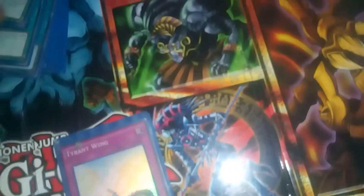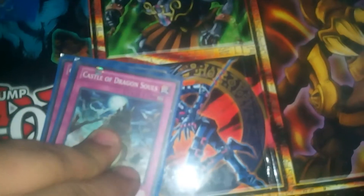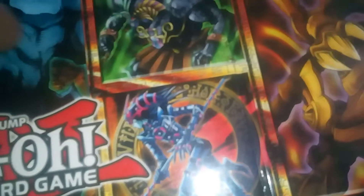Sword of Revealing Light for a stall, Tyrant Wing, Mirror Force, Castle of Dragon Souls, Kunai with Chain, and Call of the Haunted. That is the Blue Eyes deck.